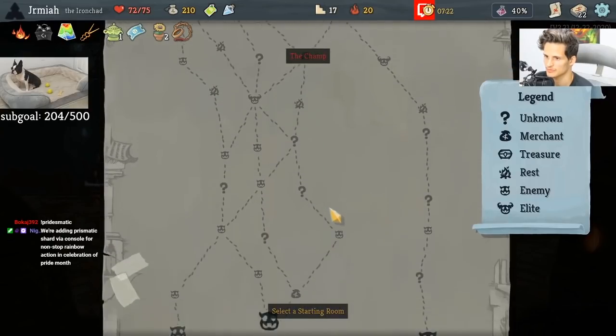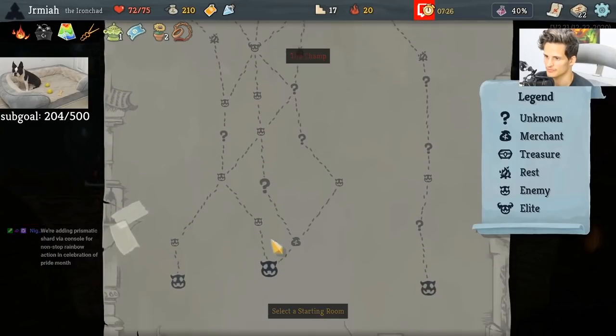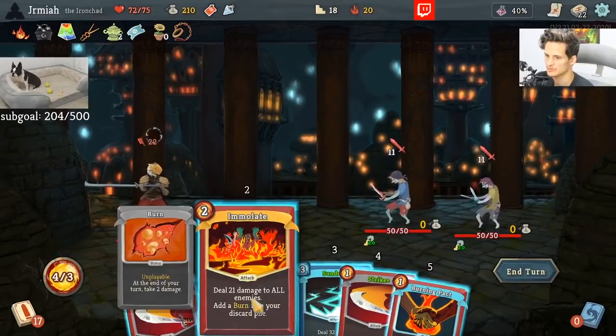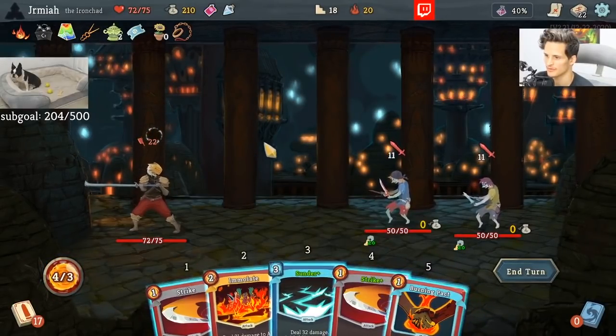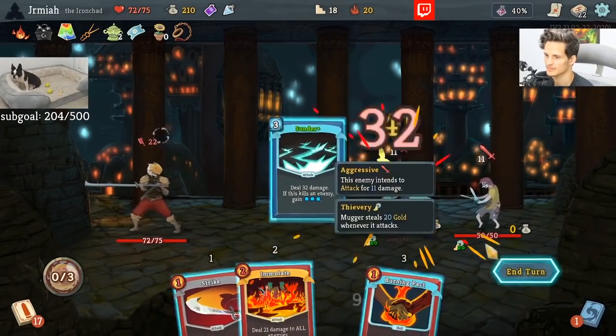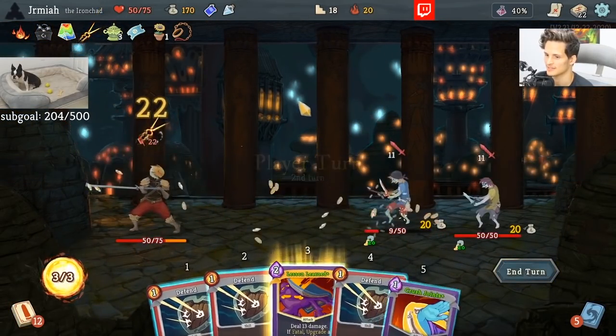I'm thinking of doing three Elites. Let's do it. It's another example of — if I had extra energy here, we would have had Immolate Sunder. And that's really good. Immolate Sunder there would have saved a lot of life.